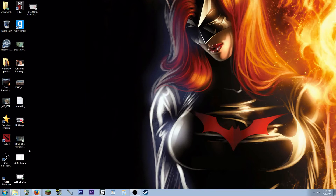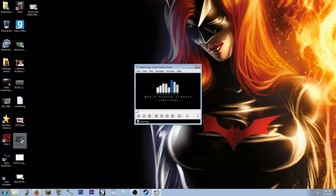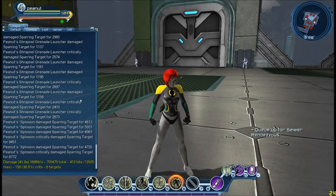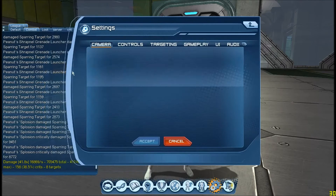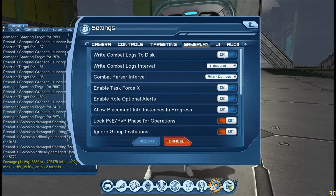The second thing you're going to want to do is, in-game, go into your settings. In the gameplay tab, toggle on the switch for 'Write Combat Logs,' set it to on, then set the combat log interval to one second. Finally, set the combat parser interval to 'After Combat.'